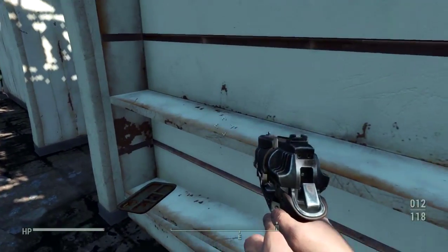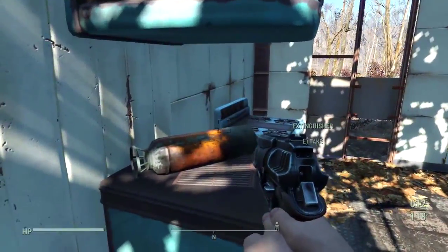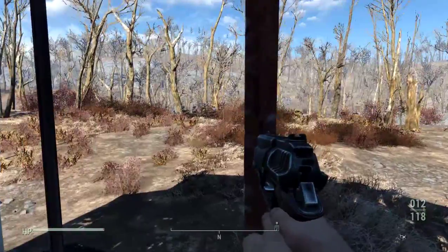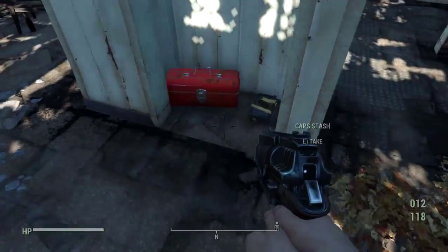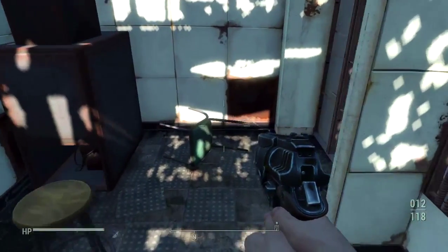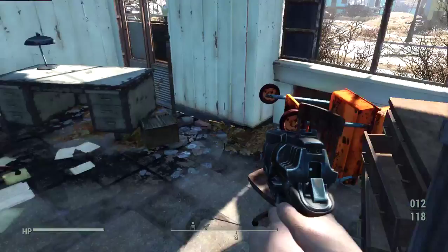All right, what do we have here? A flip lighter. TV dinner tray. Okay, that TV doesn't work either. Extinguisher. All right, let's check their bedrooms. Toolbox — bobby pins, duct tape, scalpel. Cap stash — 23 bottle caps. So someone's been in here; someone has been living here if there's bottle caps stored away. That's interesting. I wonder if I'll run into somebody in one of these houses. Codsworth probably would have known about it.